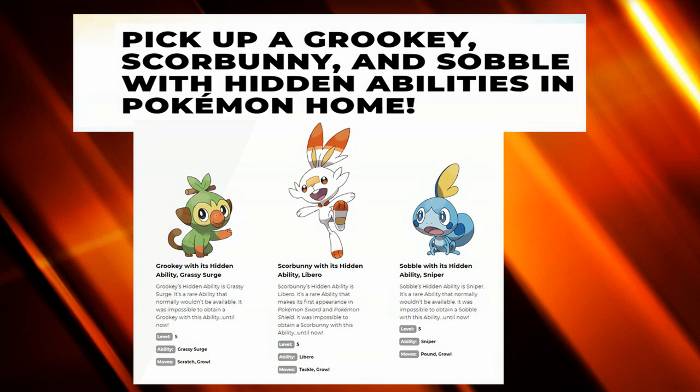Their hidden abilities are quite viable. Cinderace gets Libero, which is basically like Protean, allowing you to get STAB on every move. For example, if you use High Jump Kick, you become Fighting-type and get the STAB bonus along with the defensive typing benefits.